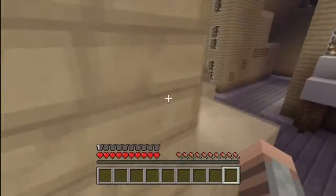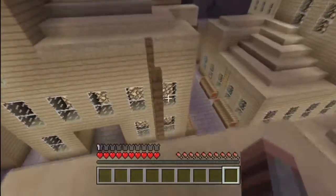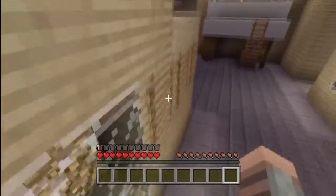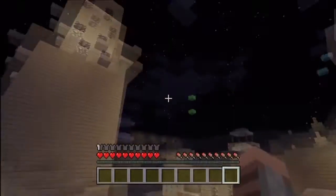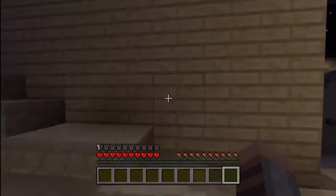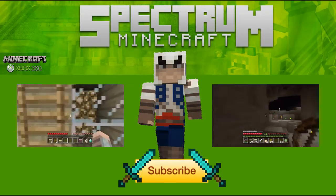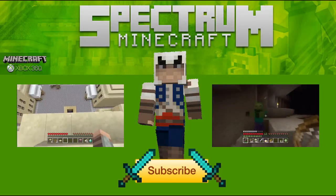I've done Assassin's Creed stuff in Minecraft before because it's such an awesome game. And then I saw this map and I thought it'd be really cool to do. Minecraft parkour is a big thing, so mixing the two makes a really badass combo - a lot of fun to play. Thanks guys for watching. Spectrum out.